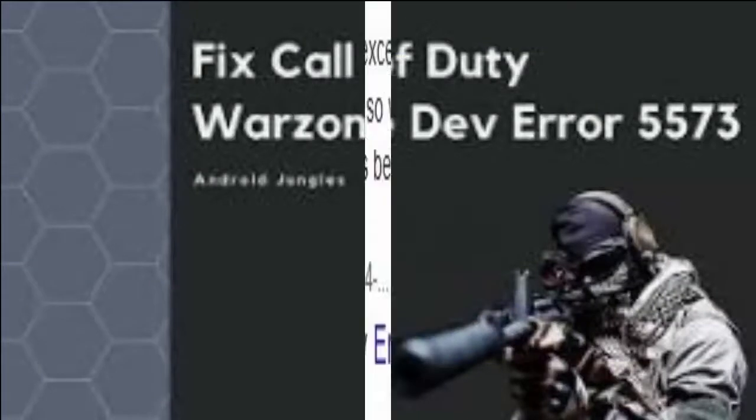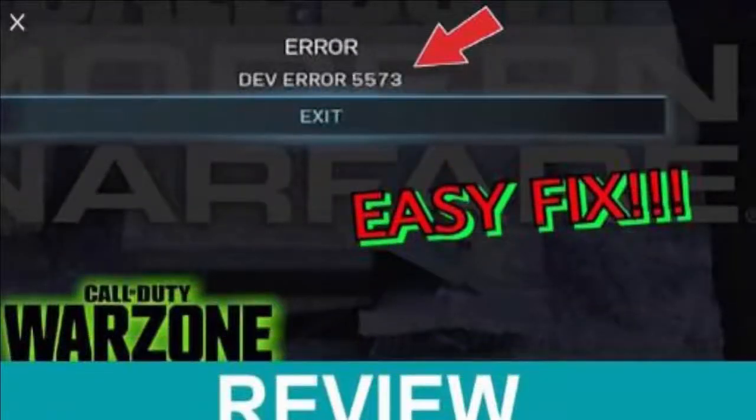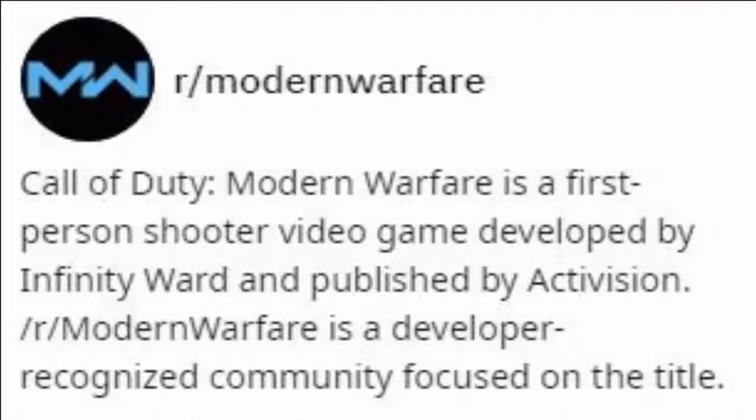A development error is a fatal exception error, which means that the game becomes totally unplayable once it is triggered. This is a fatal error which is not from your end — it is from the development company. You need to wait for some time until the next stage of updates is automatically streamlined for you.